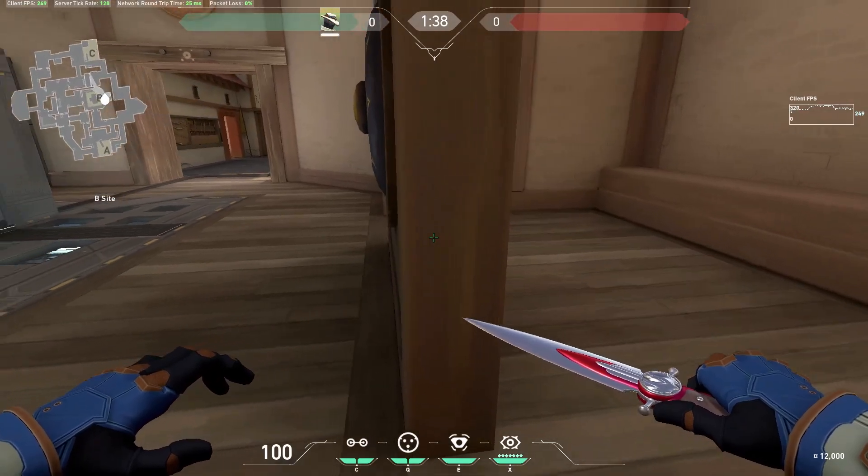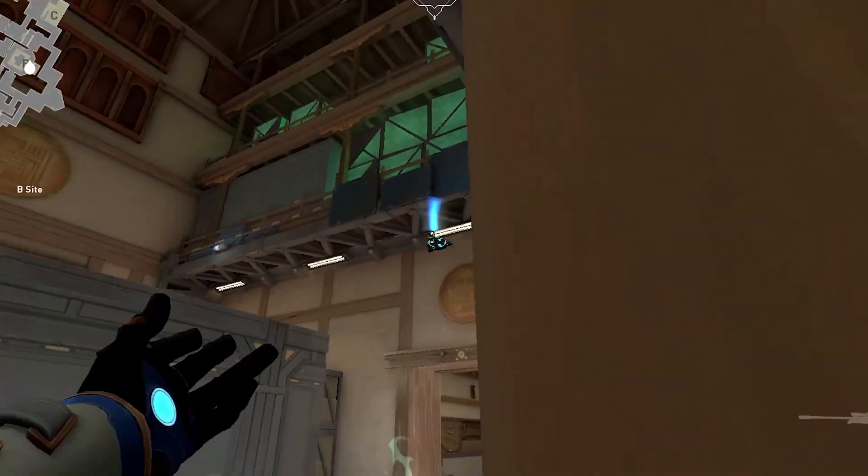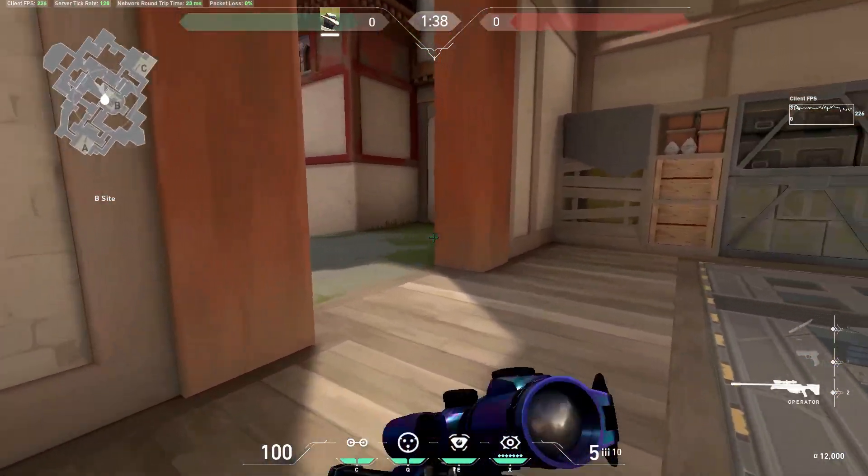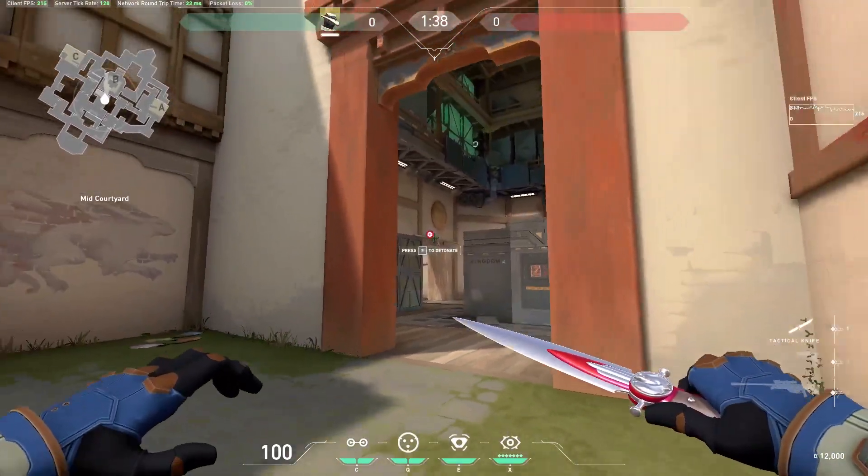This one on B still works from the last video. Line up here and look at the bottom corner of this light. From the stairs outside of B, you can see through the seaside doorway.